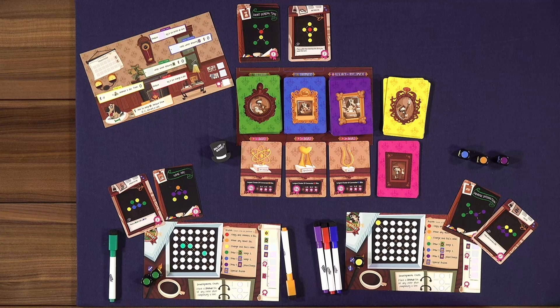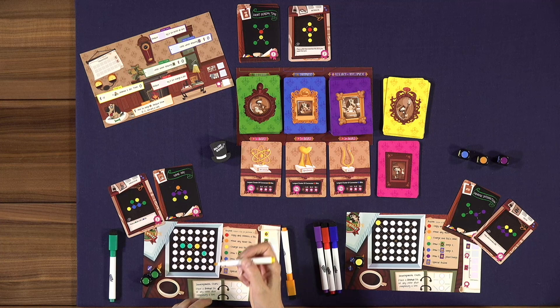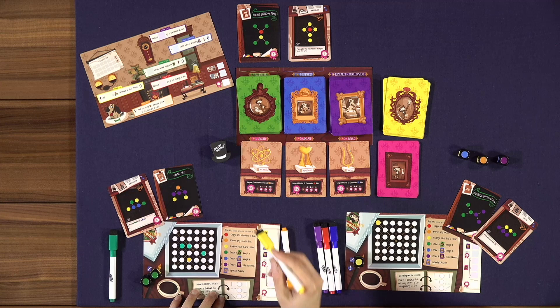Yellow is pretty simple — it's 'change this color's bit.' If you have a yellow bit anywhere on your board, you erase it and then place any other color in its spot, so you can change it to anything else.